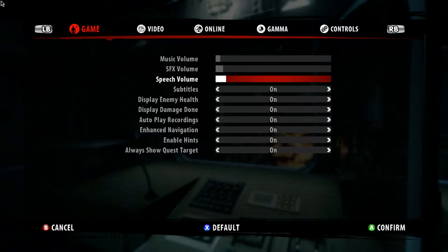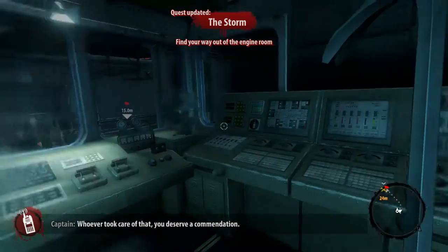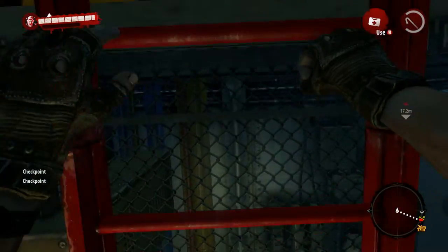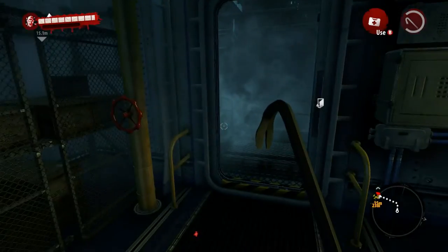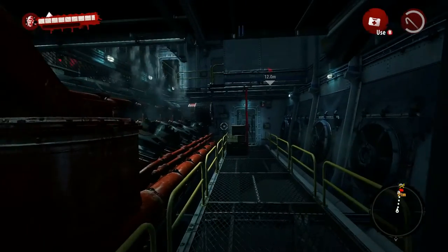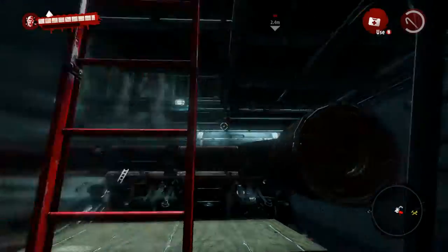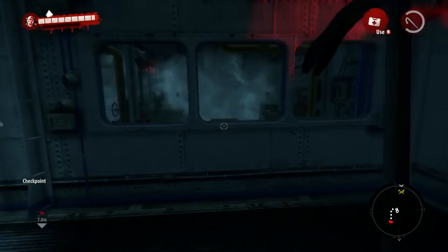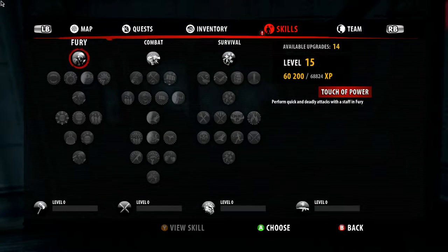Gonna go back to options and turn these down almost all the way. This game definitely looks way better than on the Xbox or PS3. Oh, we can create something or upgrade — no, I don't have anything to upgrade. There's a checkpoint here. Let's do some more skills.